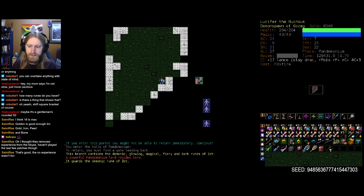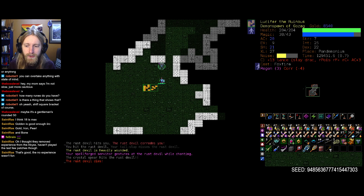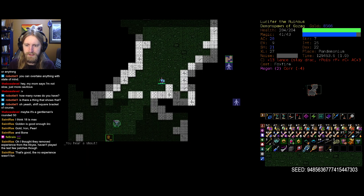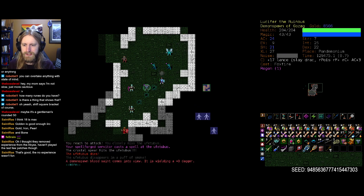A powerful Pandemonium lord resides here and guards the demonic rune of Zot — so we already have access to the demonic rune. Earlier I said we have one final chance to get any of the runes, but the exception is the demonic rune, which can be found on a few different floors throughout Pan. So we don't have to be all-or-nothing in our attempt here, but it would be nice to get it out of the way as soon as possible.